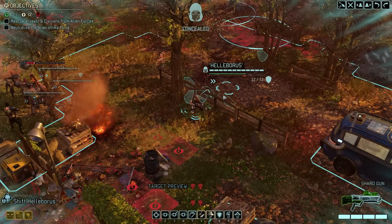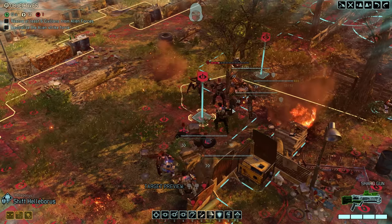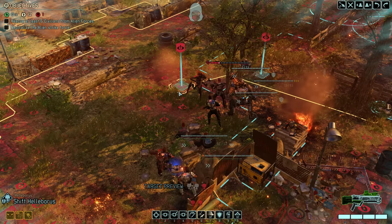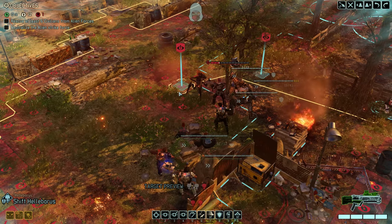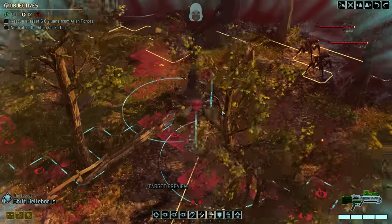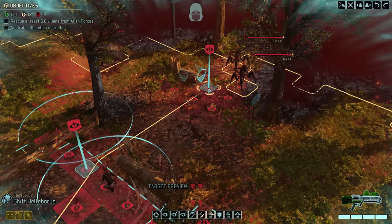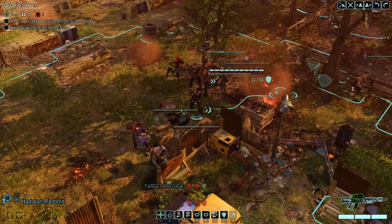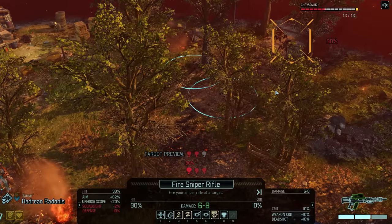On the bright side, our overwatchers deal some good damage and the Chrysalid is left standing with only three hit points — and does not get to attack. Chrysalids can absolutely screw you over and I'm mostly convinced this is not how they are intended to behave. Either way, let's lure in the two in the back. Sharpshooter Radonis has a 90% shot — let's see if he can hit it.